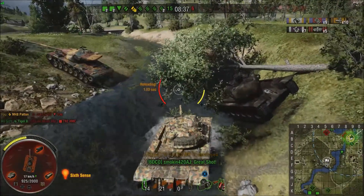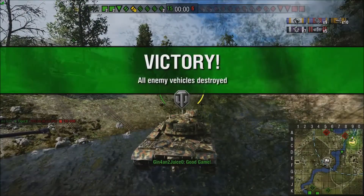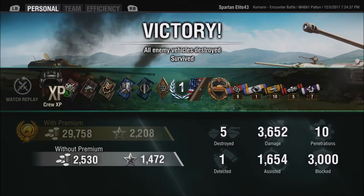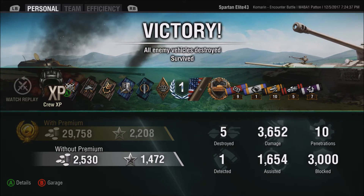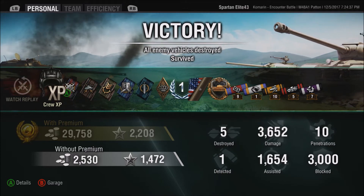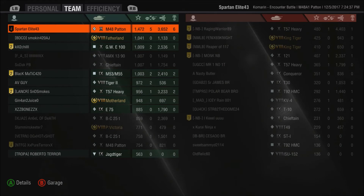Five kills, 10 pins, nine spotted targets hit — this is going to be a good game, guys. 3600 damage, 1600 assisted, 3000 blocked in a Patton, five kills — that's got to be top of the leaderboard. Anyway, let me know what you think about the new update below. Punch the like button if you like what I'm doing, and as always, I will see you in the next video.